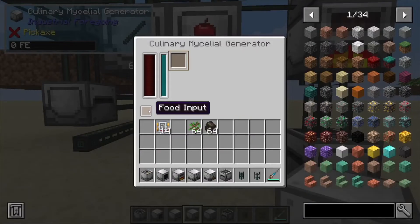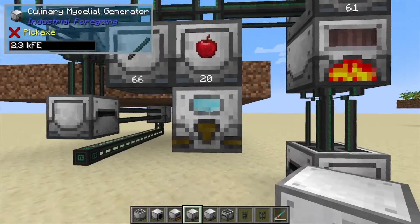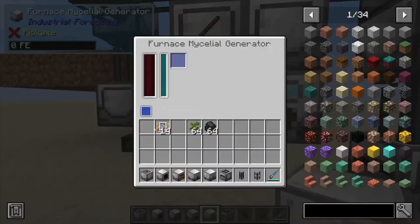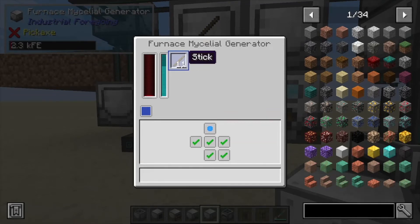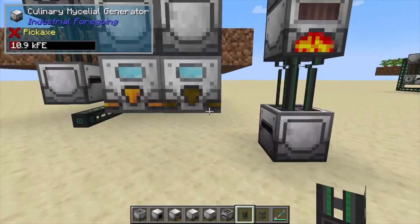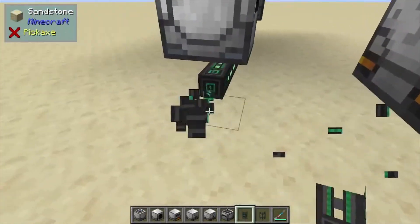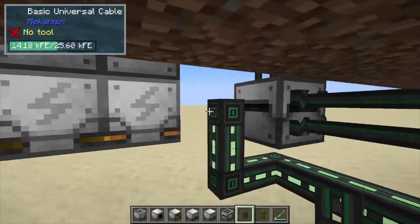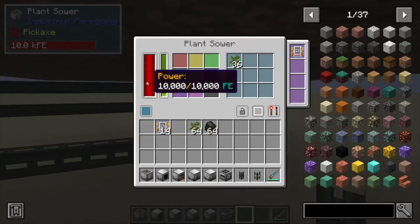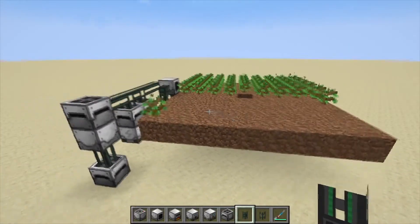Right here we have two different things: a resourceful furnace, and then we have a culinary mycelial generator. We're going to place that under our apples and set it to pull the apples out, so whenever you get apples from the farm it converts that into energy — which is super useful — and if you ever get a backlog you've got a nice little food source. The other generator we're going to do for our furnace: we want it to burn our sticks, so set it to pull items out too. We're already starting to produce a little bit of energy. We connect it in from the back — go up one — and that's going to power our plant gatherer from the side, and from the back it's going to send energy into our plant sower. You can see it's already starting to work.